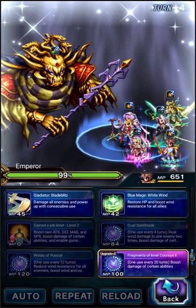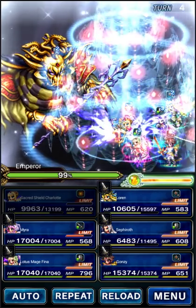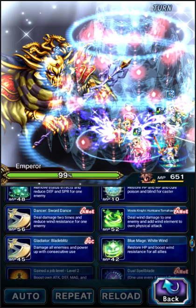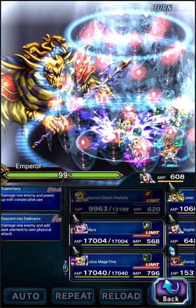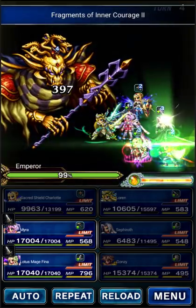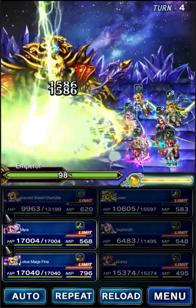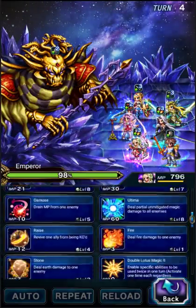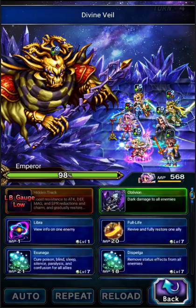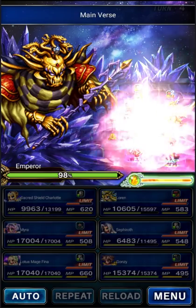Bartz is now ready to chain for real. Turn 4 is Elixir. If I Duel with Spellblade, I can burst the next turn. We're gonna do Fragments and Spellblade. Sephiroth will Supremacy. Lauren will break — so this is not gonna chain properly. That's fine. Fina will do Divine Veil and Shining Cheer. And Myra will just keep singing. Myra's really only here for her Limit Burst — that's her only purpose for the most part.